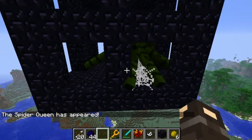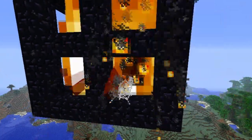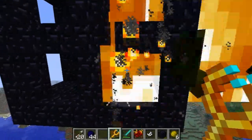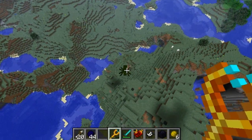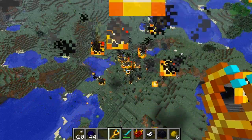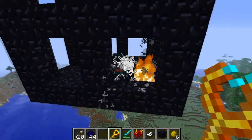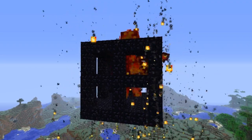The cave spider puts webs everywhere, which is a real pain — as soon as you try to kill it you end up getting stuck, as you can see. By the way, I'm using the Pharaoh Staff here, which is the item the desert boss drops. Next up is the boss of the nether.